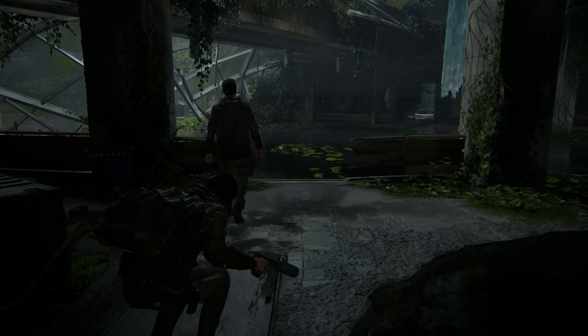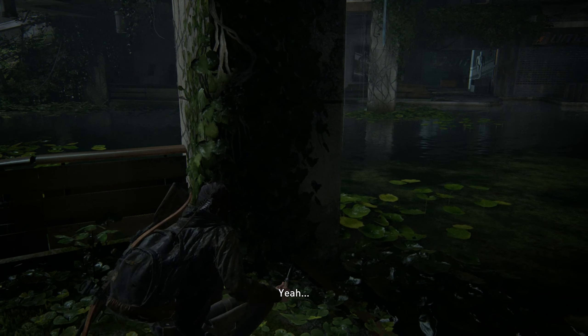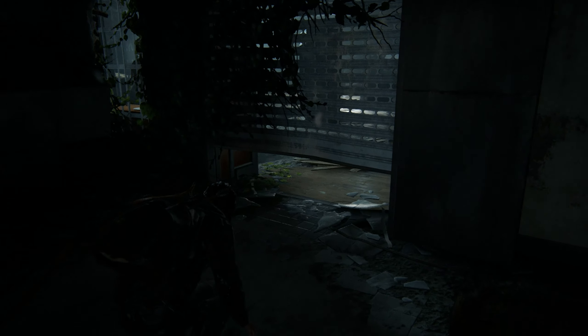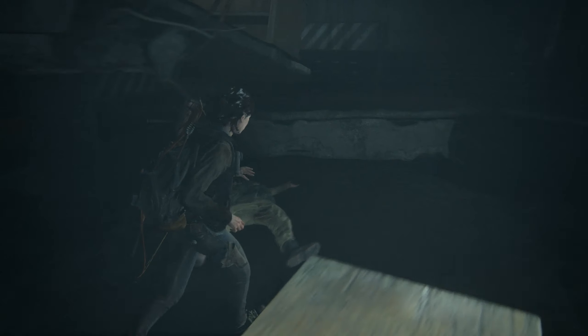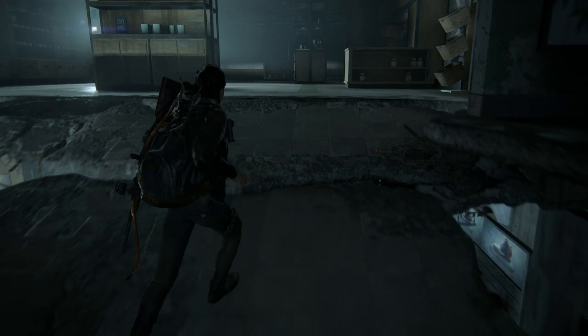This guy should be easy enough to take out since he's on his own. There were some bullets on one of the boxes too - feel free to go back and grab those. I didn't spend a lot of time looking for items in this area - I'm good on items at this point. There's not really a lot left as Ellie - just a couple more sections. You might want to save your molotovs and trap mines for a bloater fight we have in a little bit.